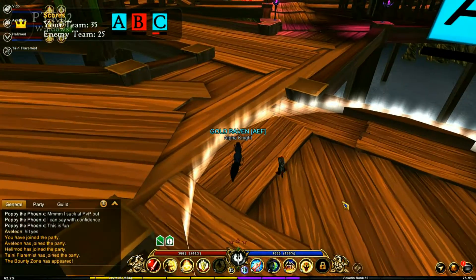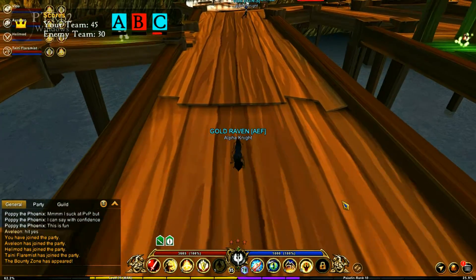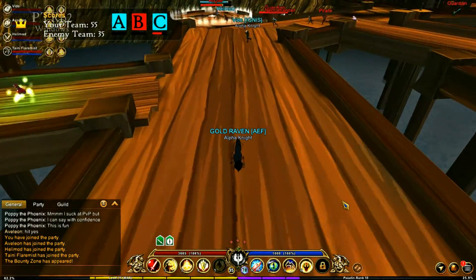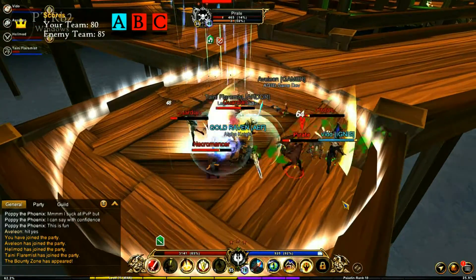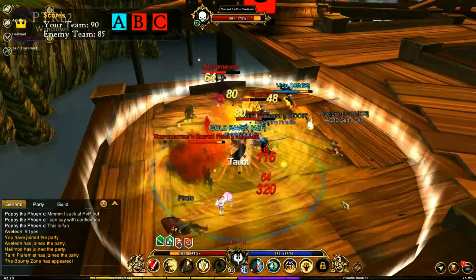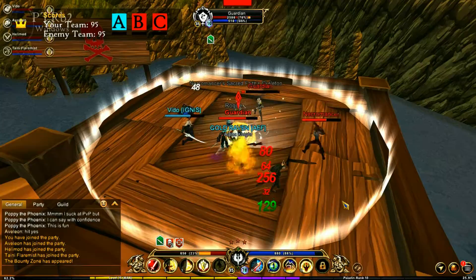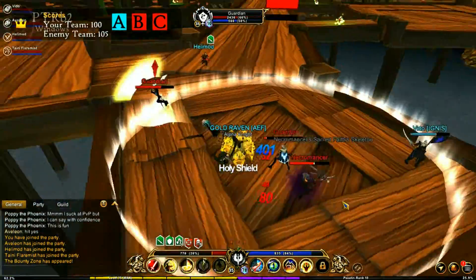A and C are both ours. Looks like somebody's trying to take C. They did mention earlier that the PvP skills weren't working, so the slots — you'll see right here where it shows the slots being available. Oh shoot, I didn't have my shield on.